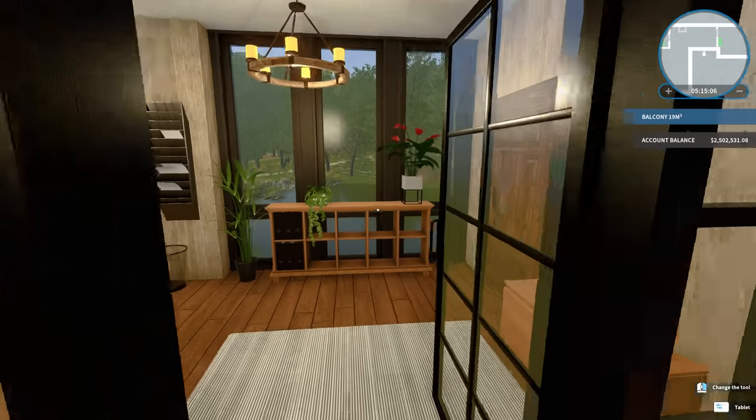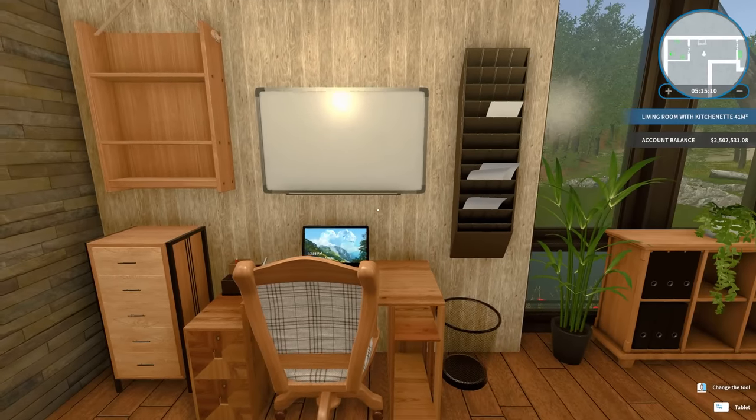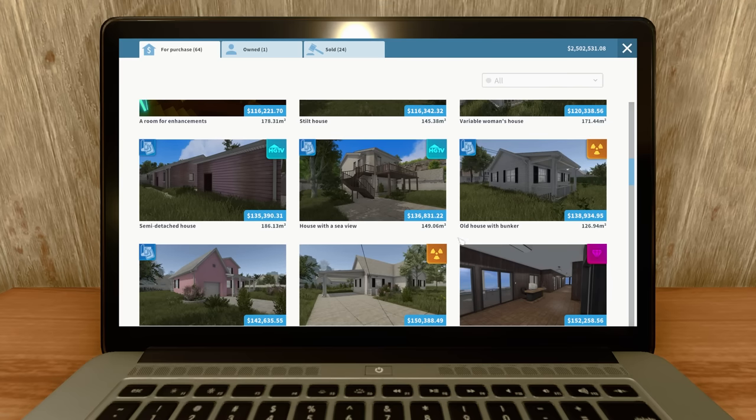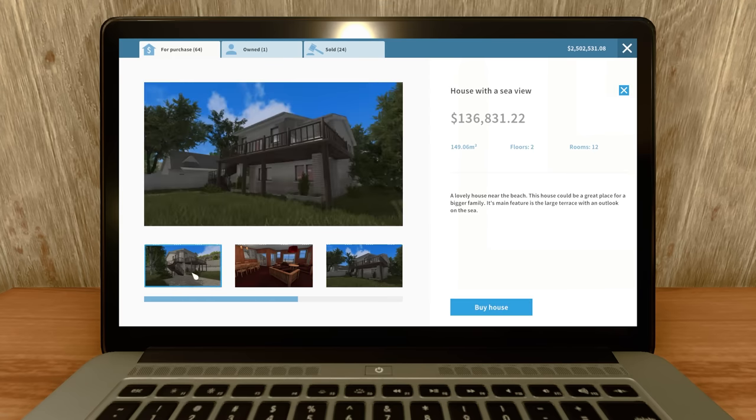Hey guys, Wells Knight here, and welcome back to another episode of House Flipper. I hope you guys are having an awesome day. I'm having a fantastic day. Today, I think I want to do this house — the house with a sea view.